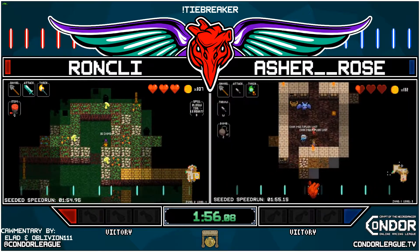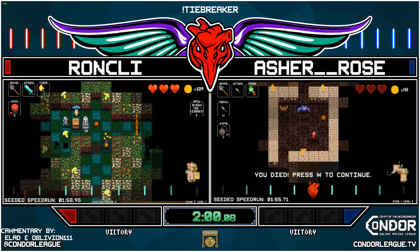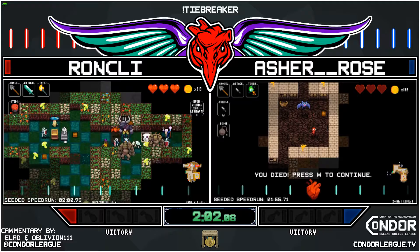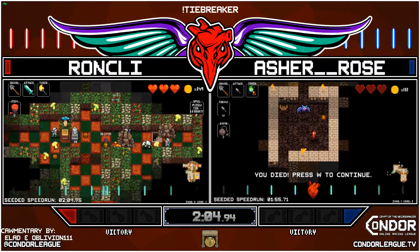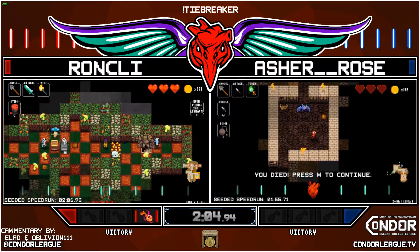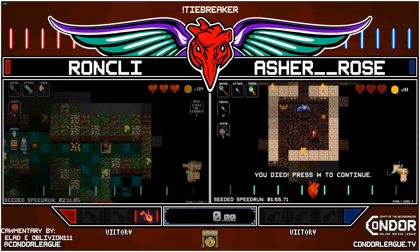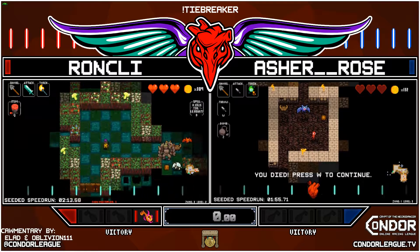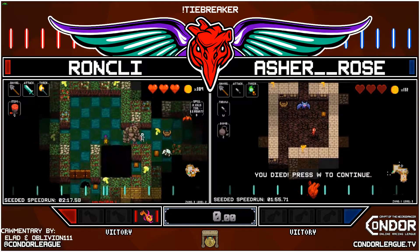This is such a bad layout with these crypt walls. The bomb — oh my god — the white tile! That's so mean. Asher goes down, and because Asher died and Ronkly is ahead, that calls it. GG — Ronkly gets the first win. This is a best of three.